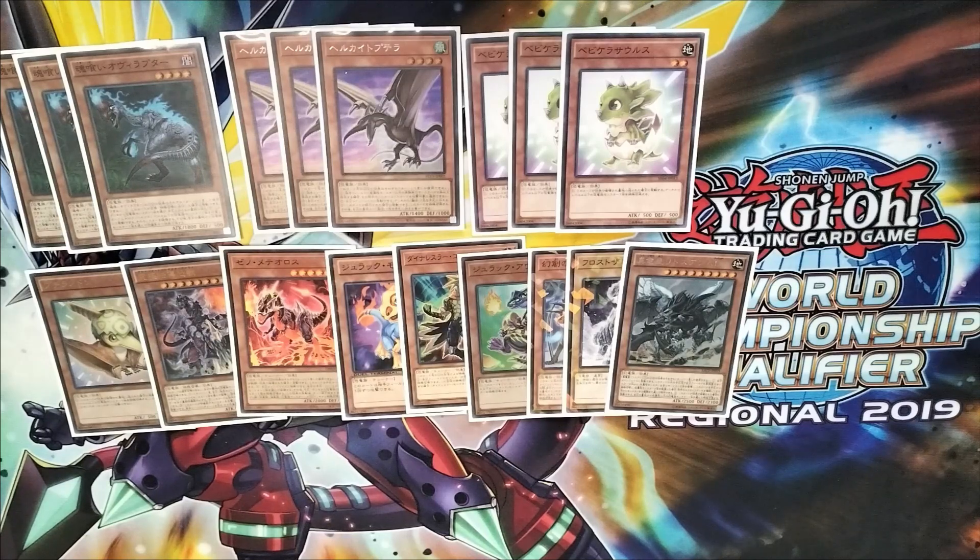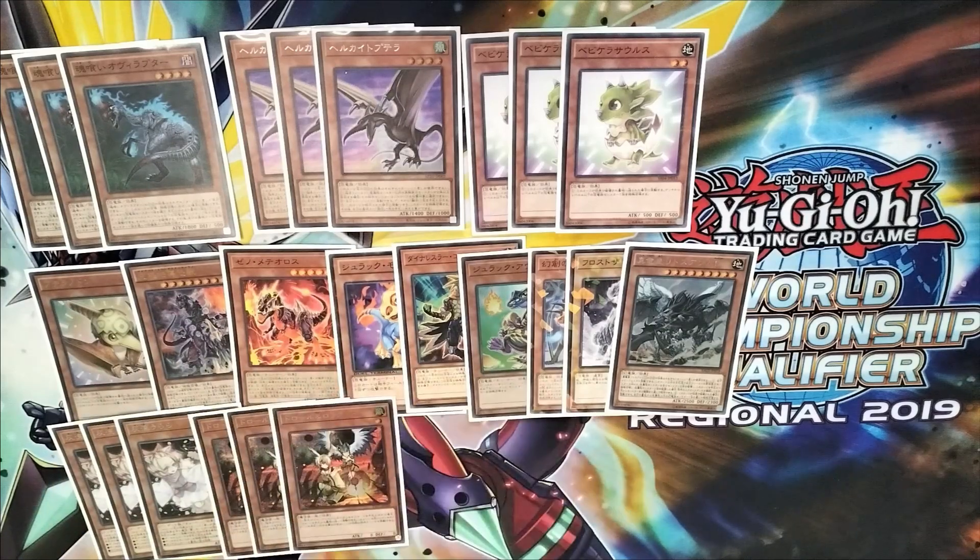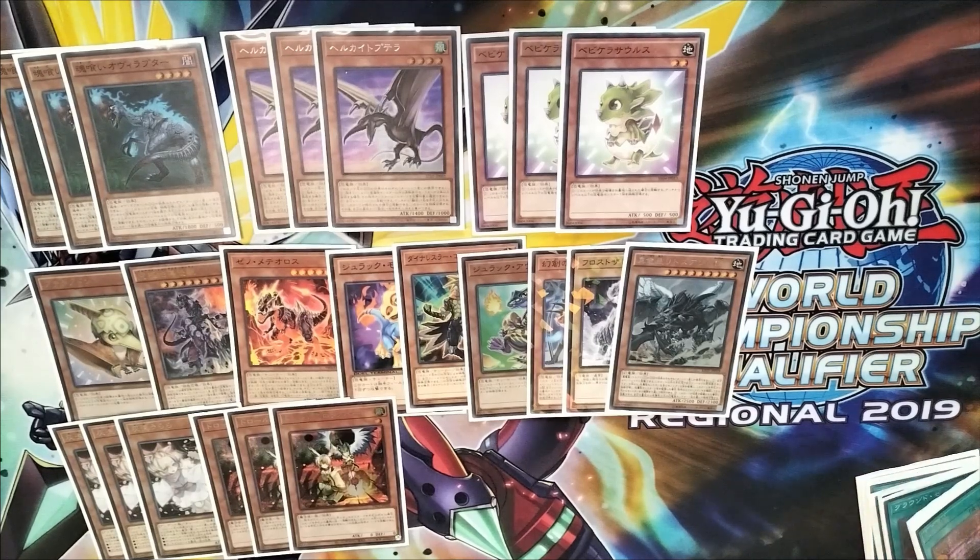And then we have your hand traps, which are mostly just format dependent — three Ash Blossom, three Jormungardr Lockbird. You can choose not to play hand traps and just play board breakers instead. Hand traps really don't matter that much, to be honest. So that's it for the monsters.